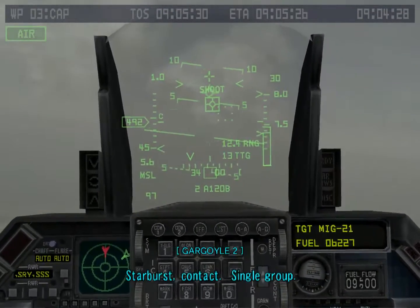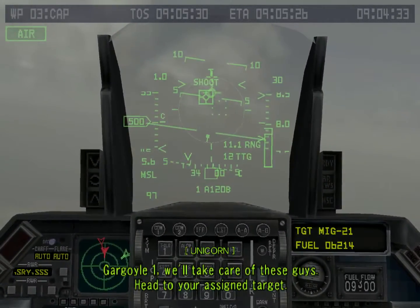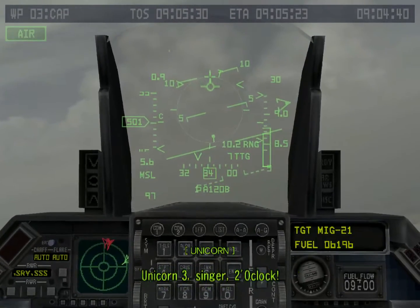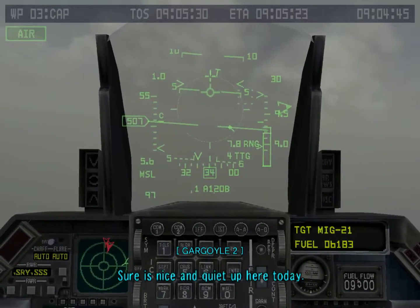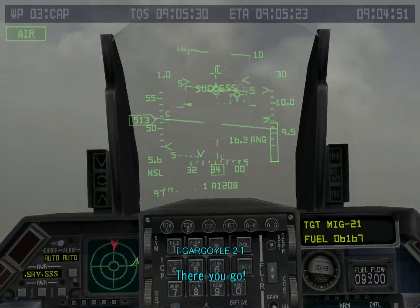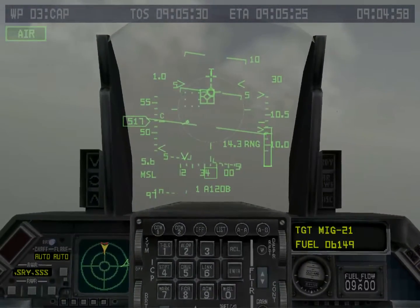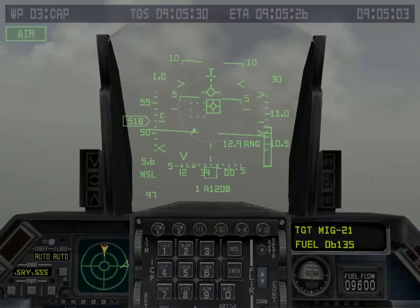Starburst contact, single group. Declare. Final 1, we'll take care of these guys — head to your assigned target. These guys are all over the place. Air Force 3, finger 2 o'clock. The ship is passing quiet up here today. Don't get too comfortable — never know who's around that small bank. There's two more MiGs and I'm down to one AMRAAM. Cap, flare. If you look to your right you can see smoking fishbeds.